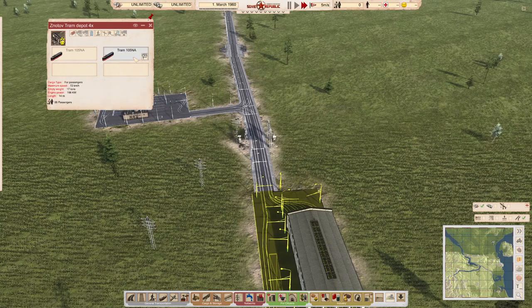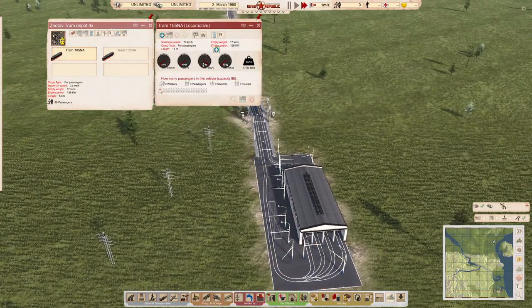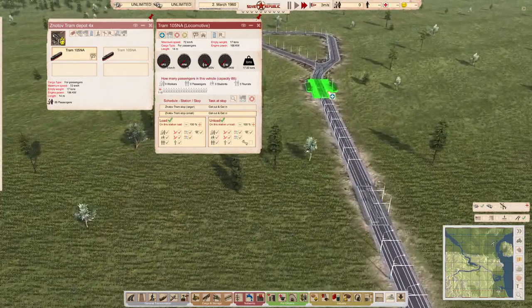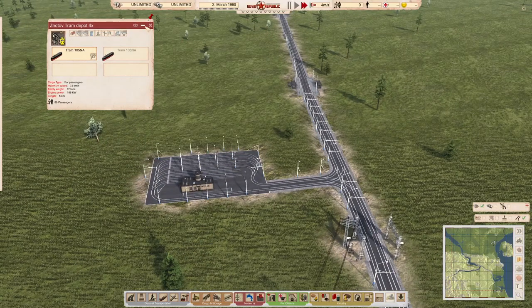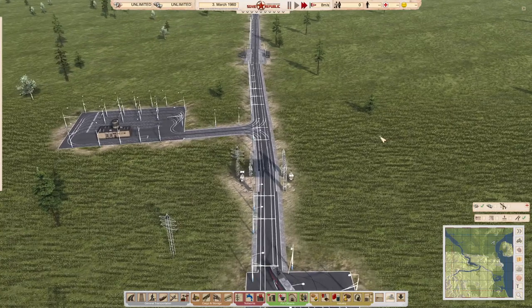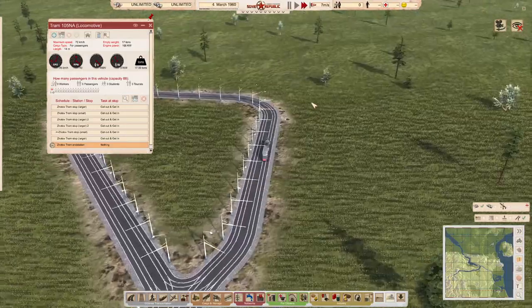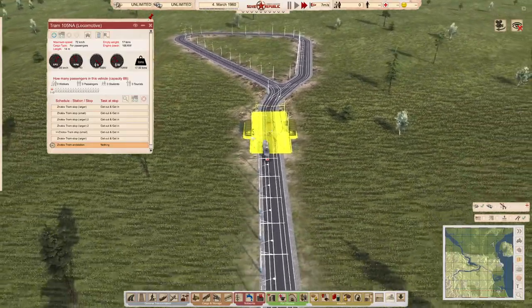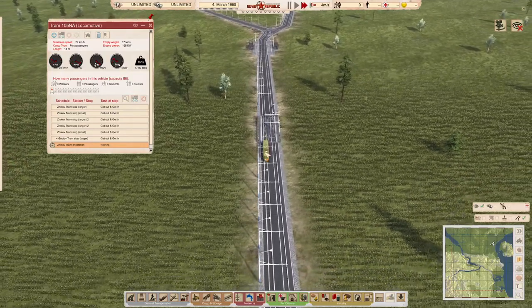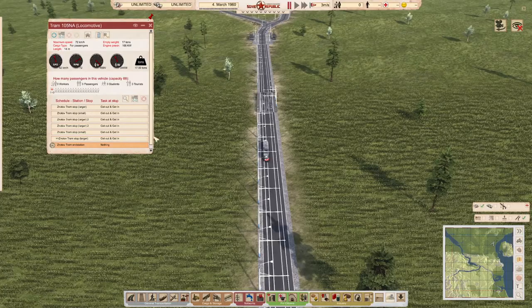After clearing the route and trying again with stops set up in sequence: the tram stops at station one but ignores station two. If you pause the game and look at the route list, the game actually can't handle having two stations in sequence — it simply ignores the second one in the sequence.